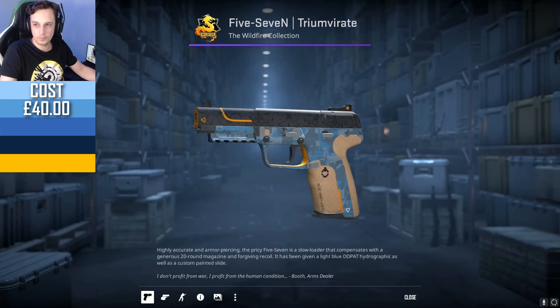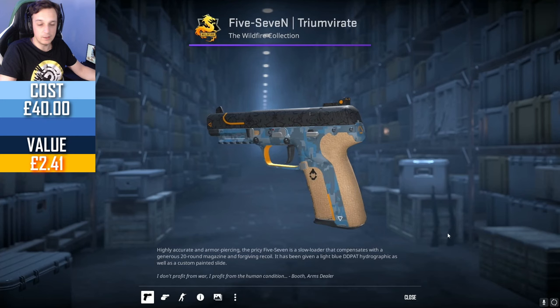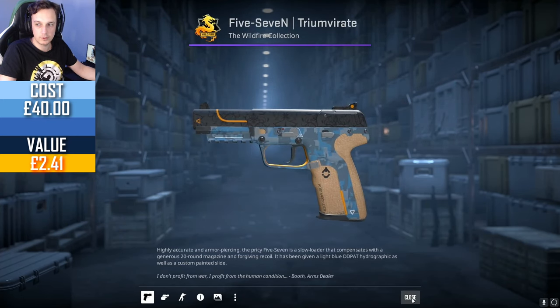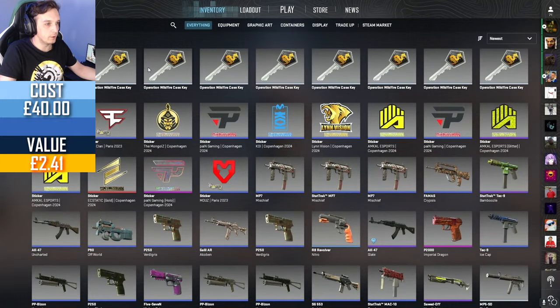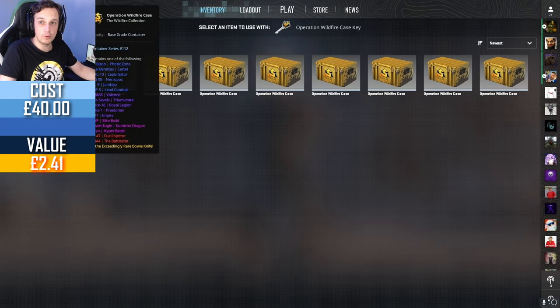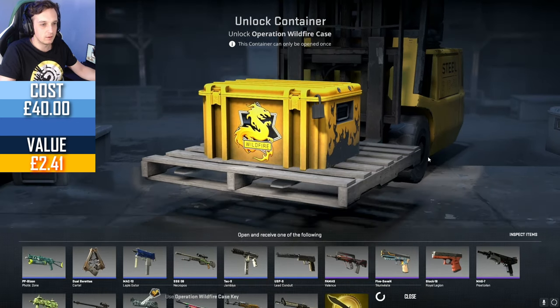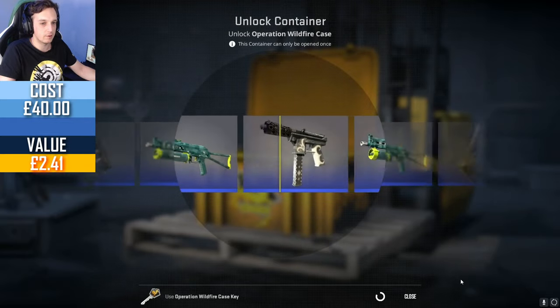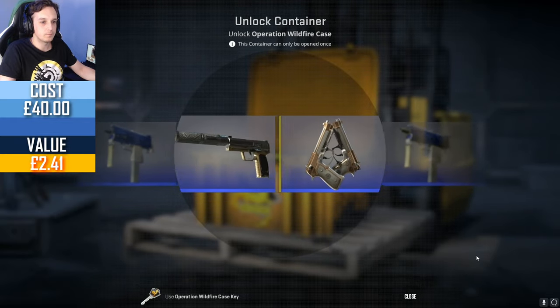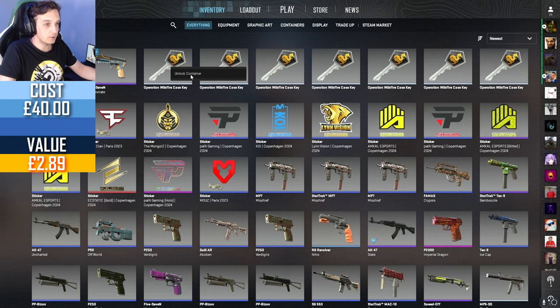Good start — we start with a purple, the 5-7 Triumvirate Minimal Wear. Even this by itself is worth 3 pounds 30, which shows how every case we open here can drop some really sick skins. A StatTrak Factory New Op Elite Build pink is worth 57 pounds, so there is definitely a lot to get here. Unfortunately the case does cost 2 pounds, which is a little bit more expensive.